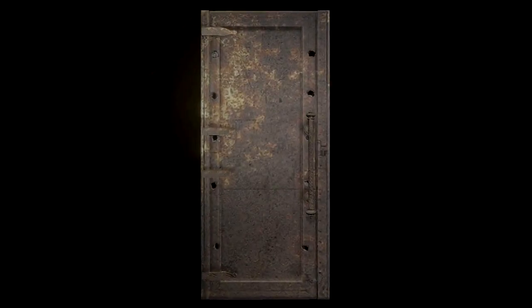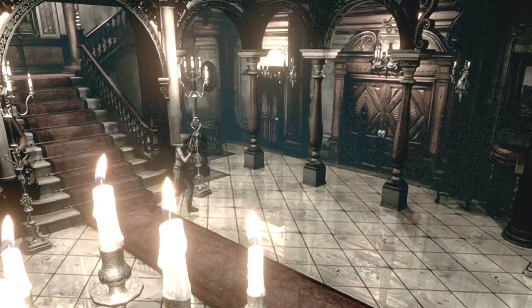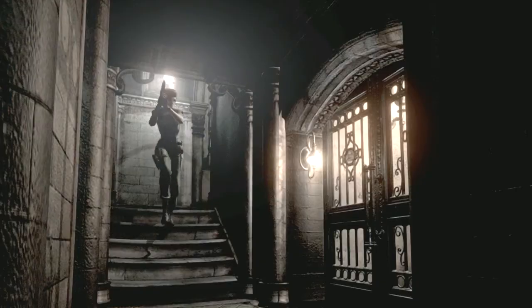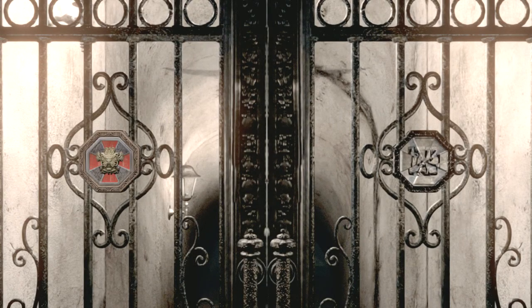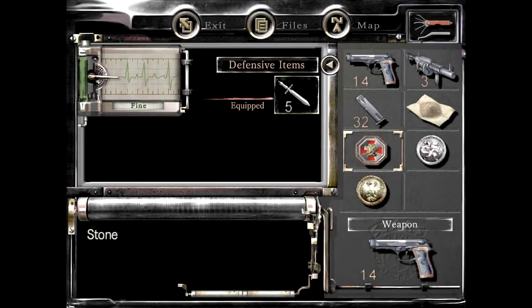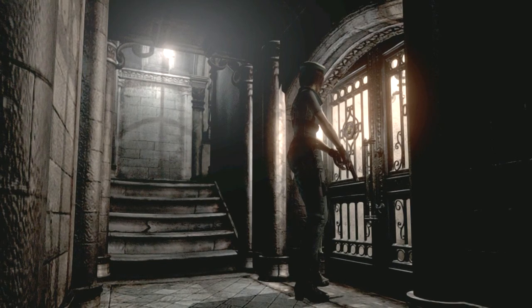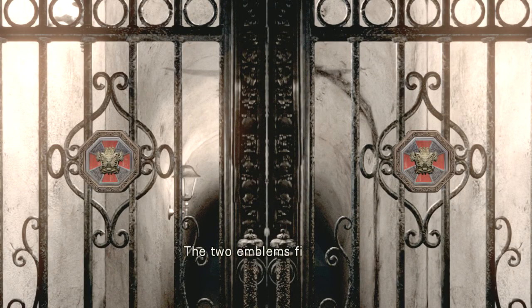Or do another exchange, sort of like we did the broken shotgun and the proper shotgun. That'll be a bit of obnoxious backtracking if it turns out to be the case. Let's go through the graveyard. I'm almost tempted to run back to my item room and get some more stuff, but no, we're just going to go down. The two emblems fit neatly into the door — open it.